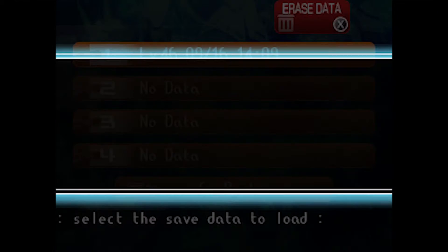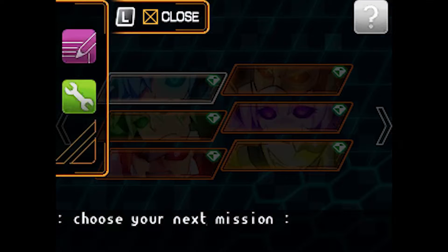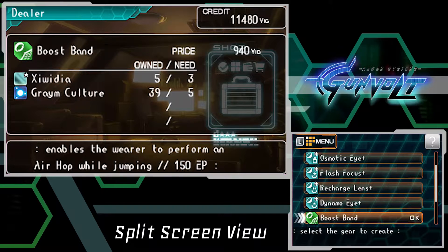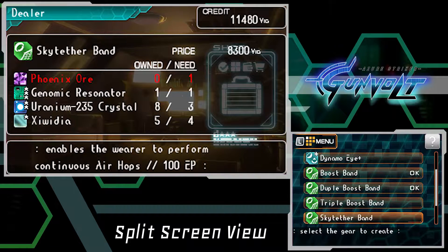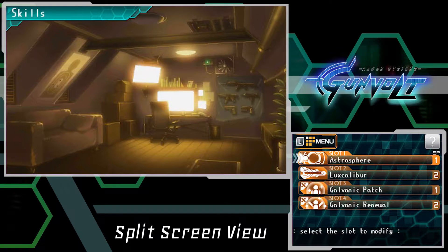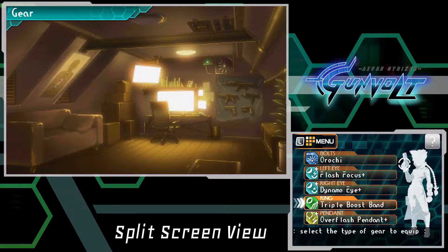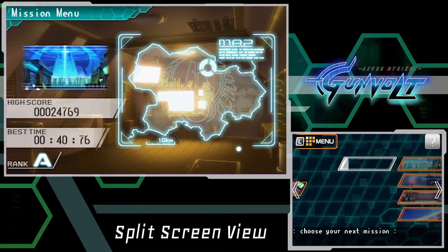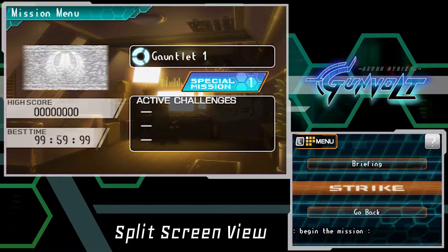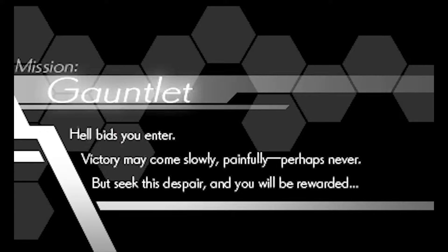Hey everyone, welcome to the Zero Striker Gun Vault special missions. This is done in post-commentary style because these stages are hard — I kind of sucked in some of them during recording. Five stars shown here. I want to get the sky tether band in the synth shop, which is pretty much needed to survive the special missions. It requires a lot of grinding, and I figured a dedicated grinding video would be boring, so I'm explaining it during this one.